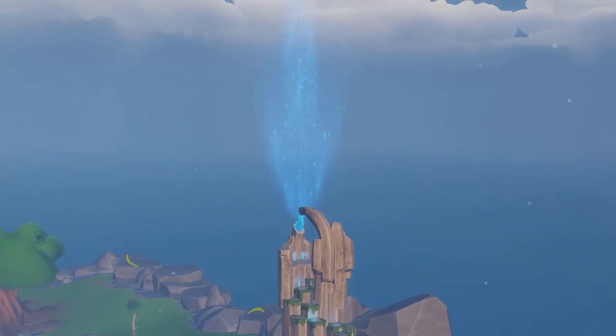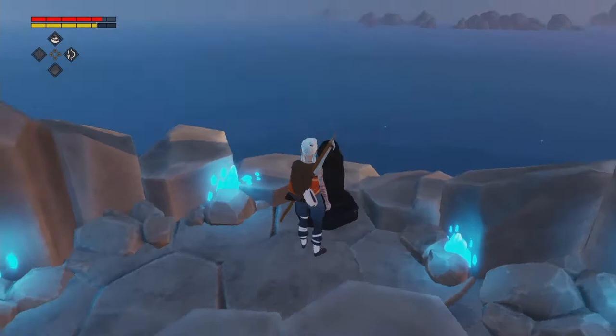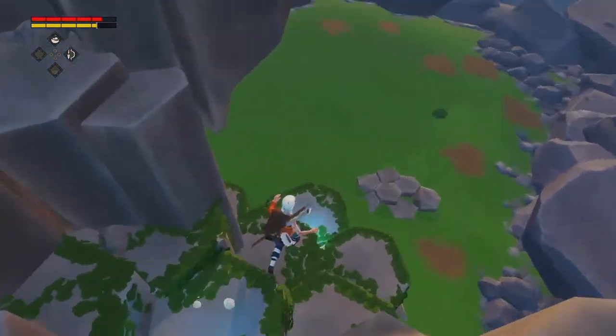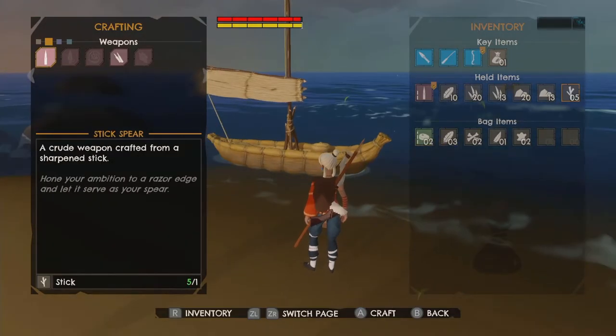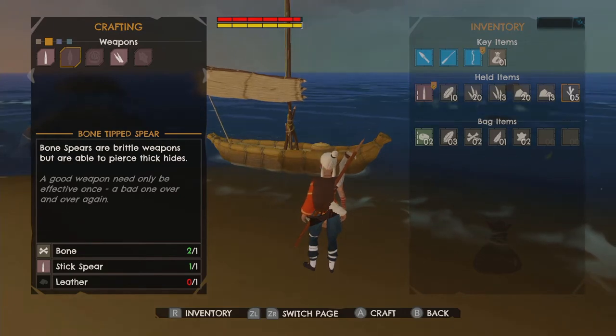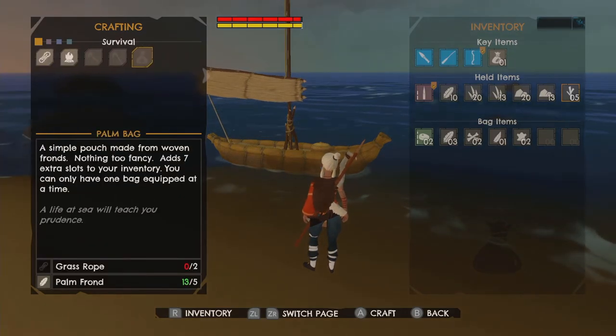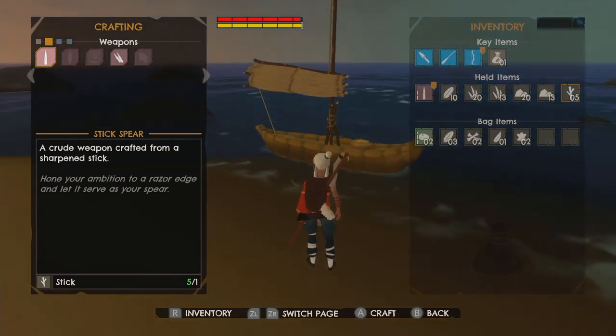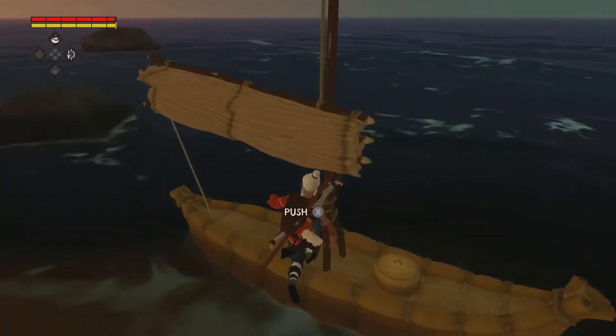Those little cryptic messages are repeating themselves I guess. Never mind, let's go down. So we're ready to leave — I'm armed with a stick spear that I can't yet upgrade to a bone spear because I need leather, which I'm going to make when we reach the next island. I can build a campfire and a tannin rack, so let's get going.